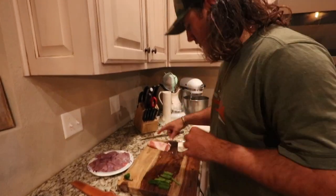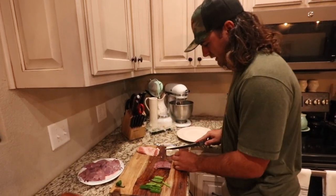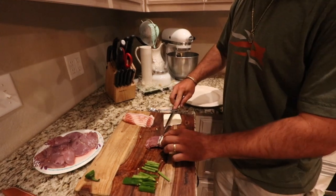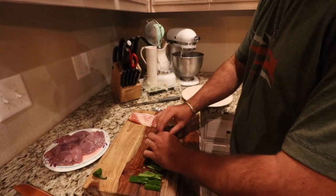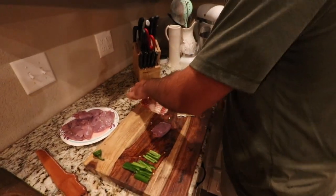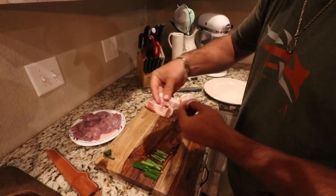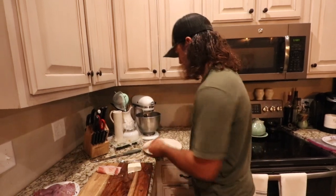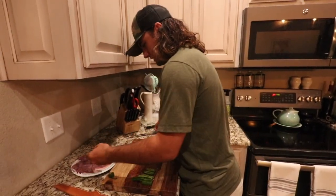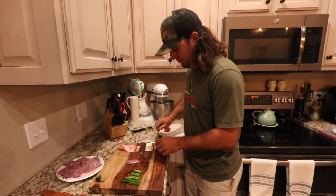I cut the bacon in half. All you do is take a dove breast, take a little square of cream cheese about like that, put a little sliver of jalapeño in there, fold it up, take some bacon, and just wrap it around like that. Pick right through it — that is a dove popper! They are delicious. Leave it in the comments if you've ever had a dove popper or your favorite way to cook dove.